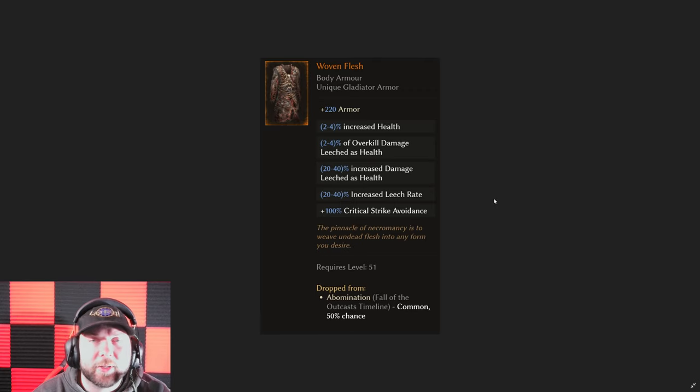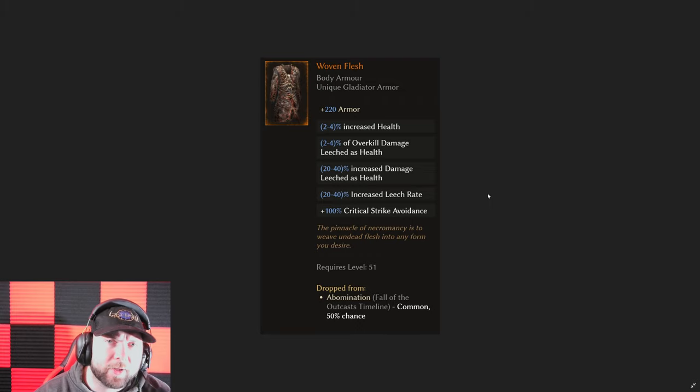The Woven Flesh works really well for getting your 100 critical strike avoidance right off the bat, and most people throw it off once their critical strike avoidance is sorted out. But now that you can add stats to it and have just one stat do all of your critical strike avoidance, the Woven Flesh may make a comeback. The level requirement is a little higher — I tried to stay under level 50 for all the ones I've shown — but the Woven Flesh deserves a spot because you can target farm the boss that drops it at a 50% rate, giving you lots of opportunities for legendary potential.